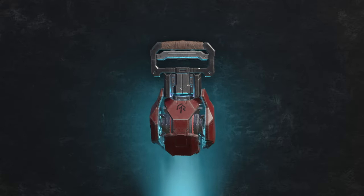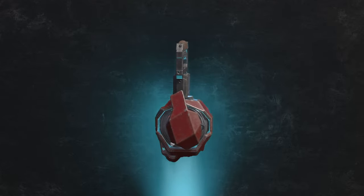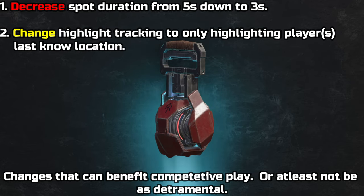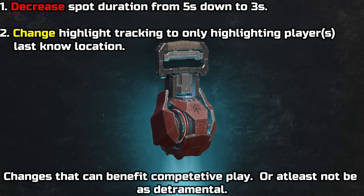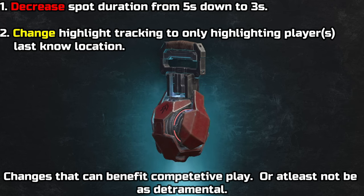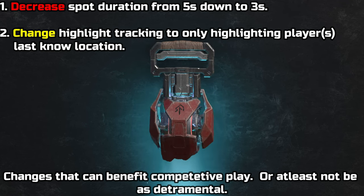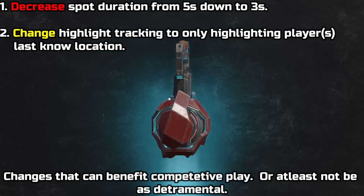I will say I think the Threatseeker does do its job well for what it was intended for, but it can be better. Some changes I would like to see: decrease the player's spotted duration from 5 seconds down to 3 seconds. The second change is instead of the Threatseeker highlighting and tracking enemies, change it to essentially the snapshot grenade from Modern Warfare 2019 — it literally does what it says. Let the Threatseeker take a snapshot of a player's last known location with no tracking involved. A team just needs to know if players are in an area or not. Let the Threatsensor track movement — that change alone will further differentiate the two.